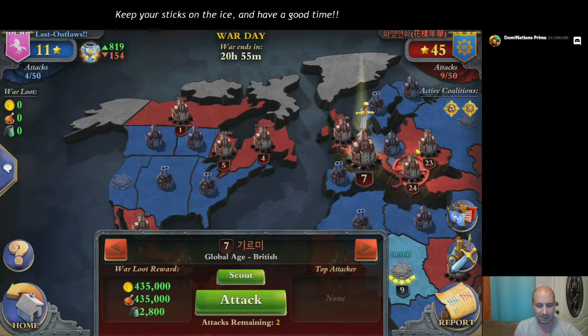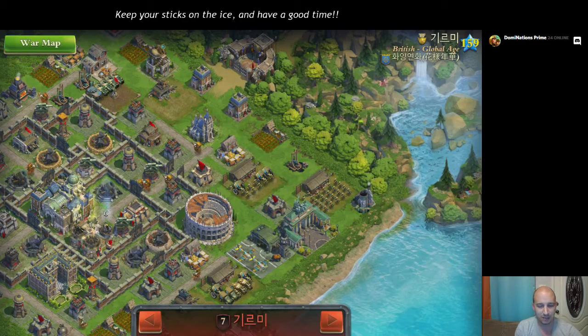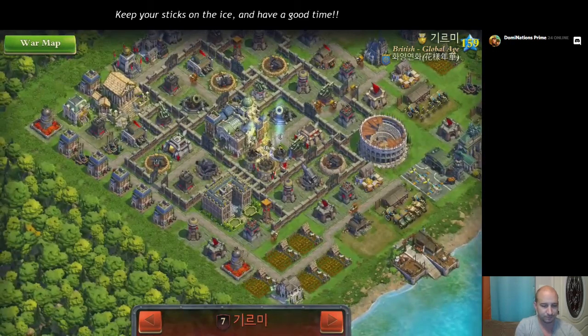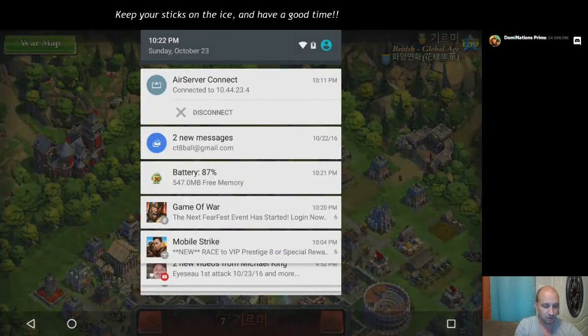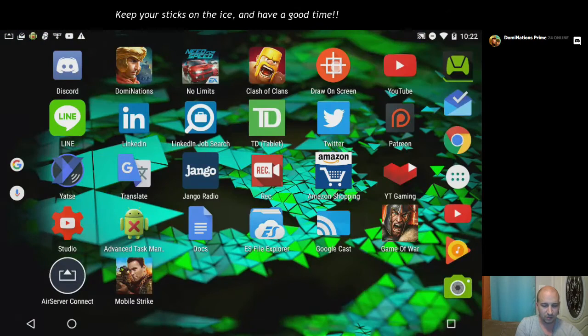With that being said, I am ranked ninth this war. However, upon scouting I discovered that it may be easier for me to go for this 159 global that's right here. So let's start my little drawing tool and we'll see if we can walk you guys through this.